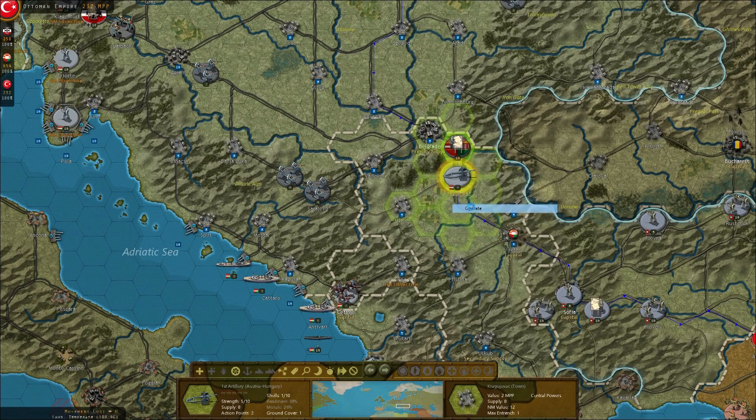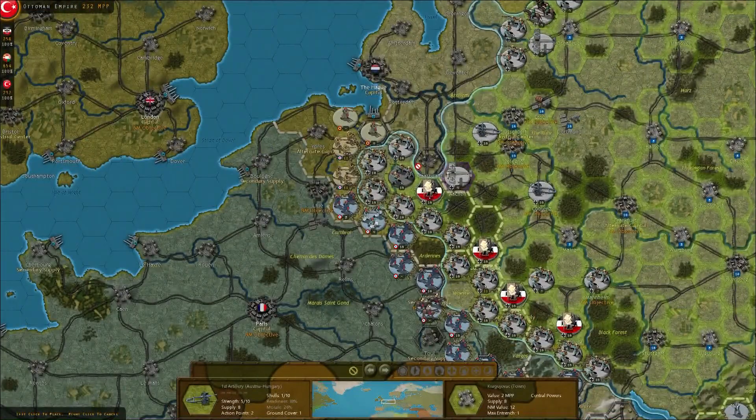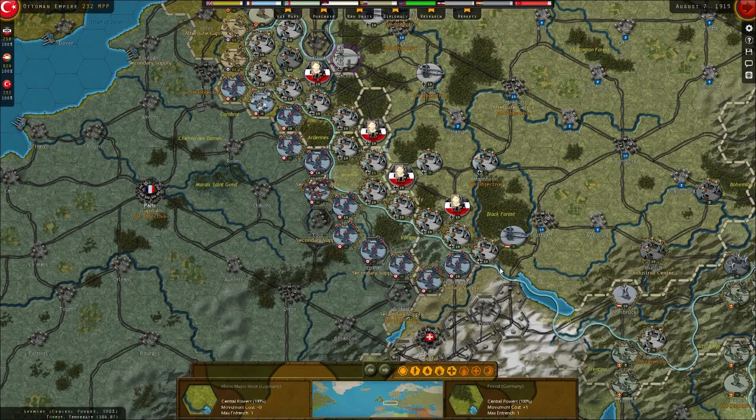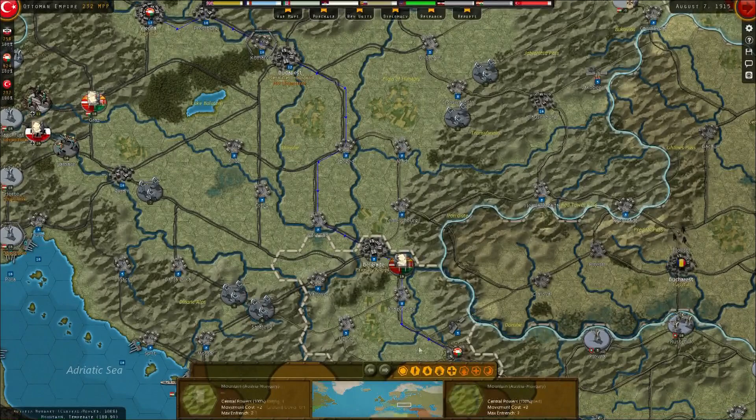I'm going to operate this over to the western front to help us over there. When we get our artillery in position, we're going to be wanting to attack Antwerp. I can only get one in position there — that's a little bit unfortunate. I'm still going to bring this guy over and put him down the south, so we'll have another artillery piece there.